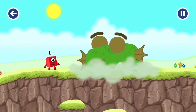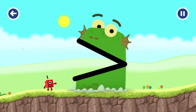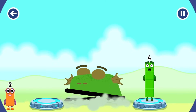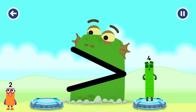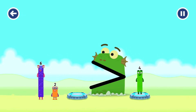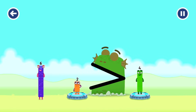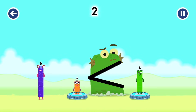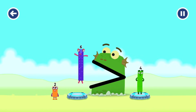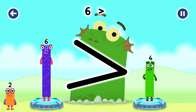B-Blockzilla! Me like bigger numbers! Blockzilla! Me like bigger numbers! Two — you need a bigger number! Four: two is less than four. Six — that's right! Six is greater than four.